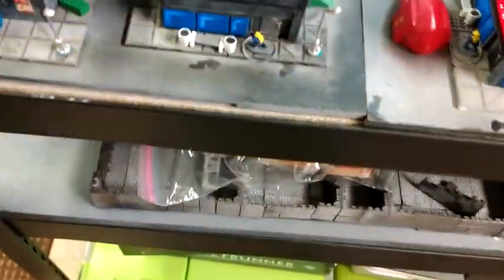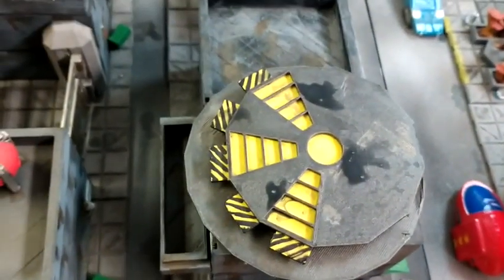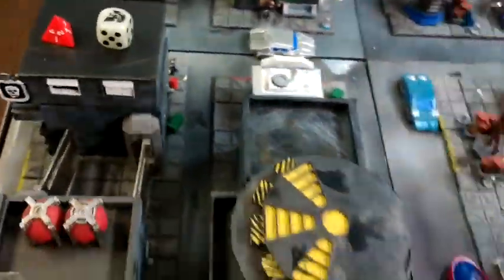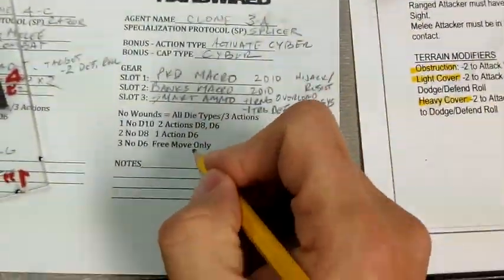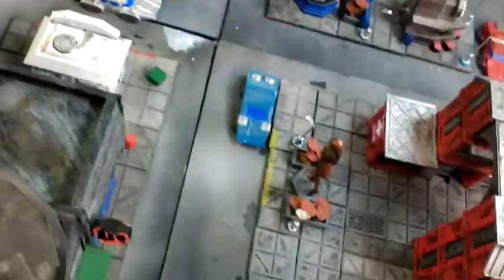Now the HSEC moves. This HSEC comes around to the corner — he slides to the corner and he is nine inches away. He takes a shot, needs a six — got it. Save on him? No. So that's Clone Alpha, my guy with the thumb drive, taking that wound. It's not good because that's the guy I need to get moving.